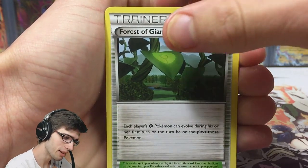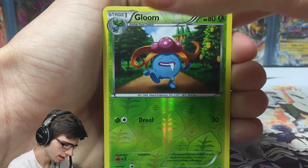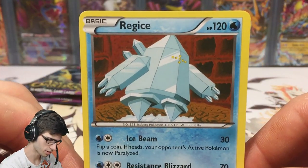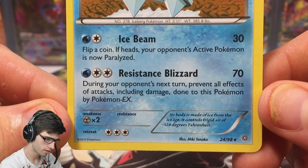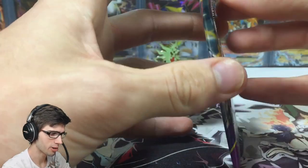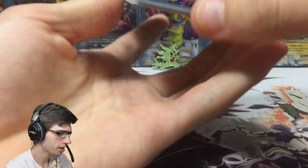We got a reverse Gloom with Drill and a regular rare Regiice — not a strong start to this opening today, but it is a Legendary with Ice Beam and Resistance Blizzard. On to the next pack — Shiny Mega Rayquaza, come on!